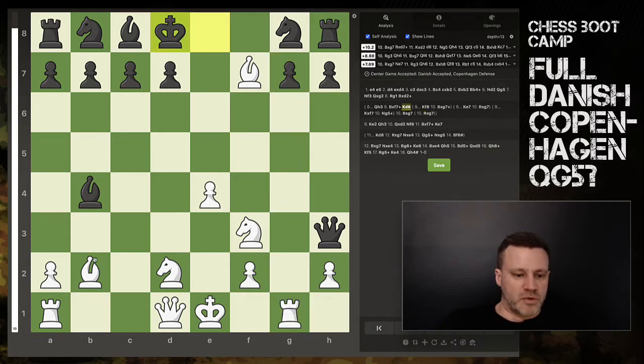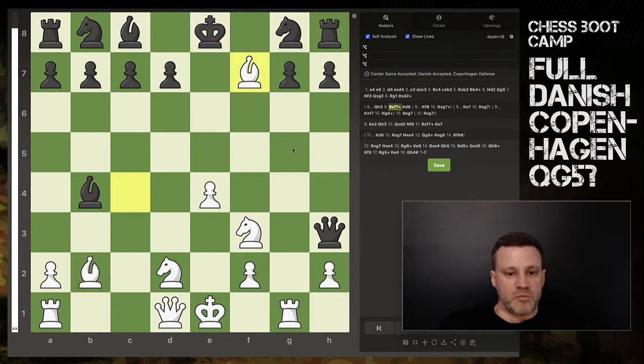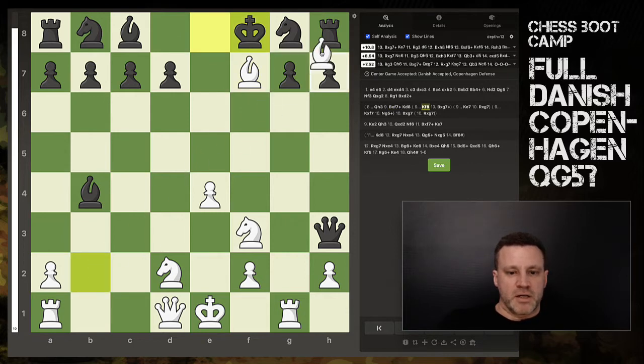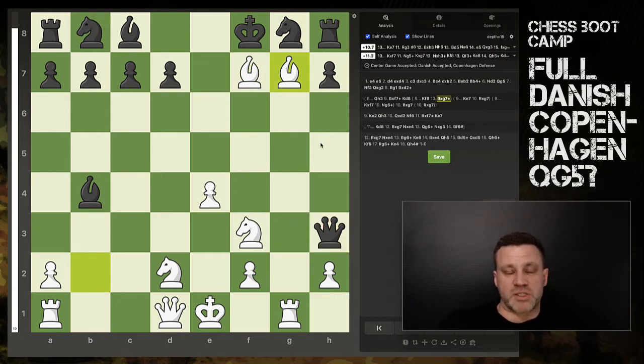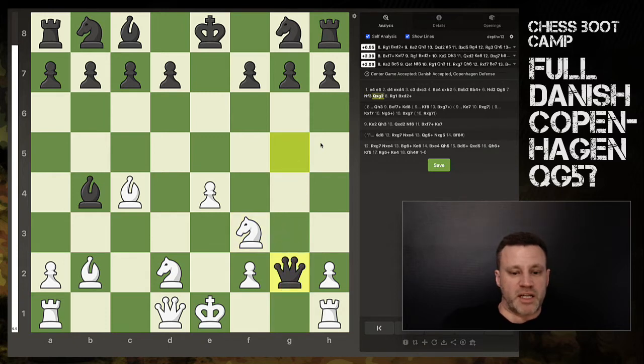It doesn't get any better if he goes here - you capture with the rook, or you can even capture with the bishop and then win the rook as well. Black can't defend because you just have the bishop as well. It's just absolutely horrible. So if king d8, again you've got bishop with check, and really the king can only go there because if he takes the bishop we have the royal fork on king and queen. It's absolutely horrendous for black.